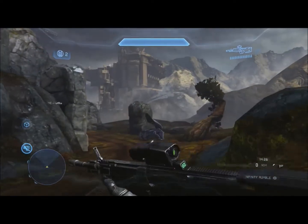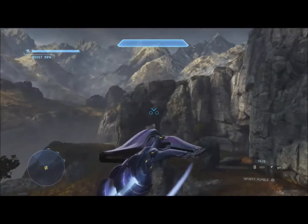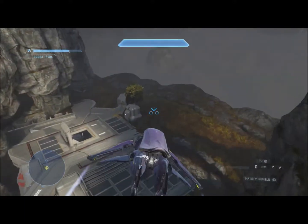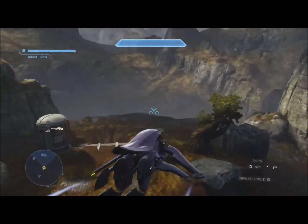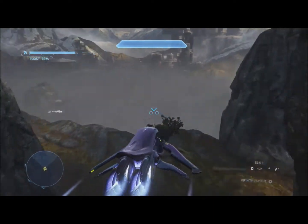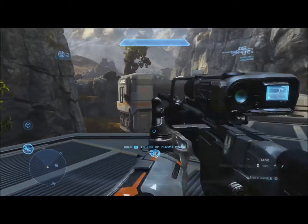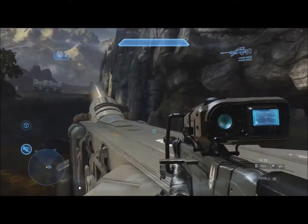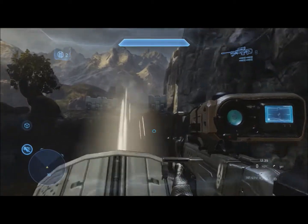I'm glad we ran into the banshee early because this is actually going to be the key element in this map. If you're playing Daybreak you're going to want to get on the banshee — it's very good for banshee attacks and you can totally wreck the other team. There are a few spires to work your way around. This map is interesting because of course it has two snipers at each base, but the bases are not symmetrical — there is a man cannon on one side while the other base does not have one.